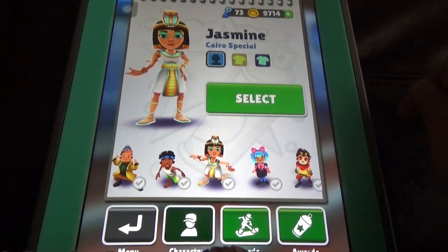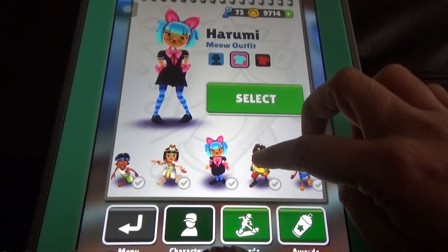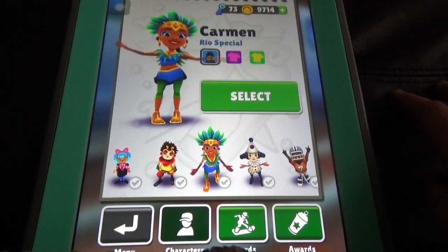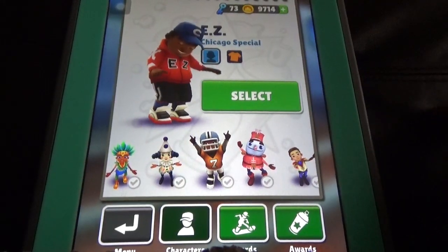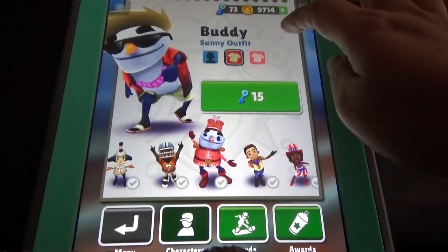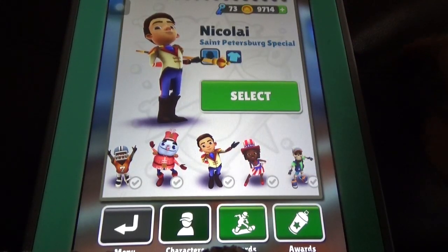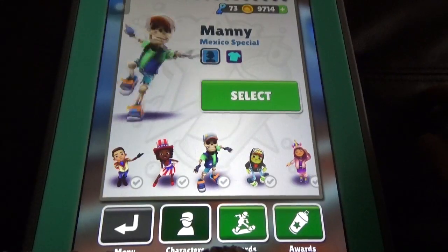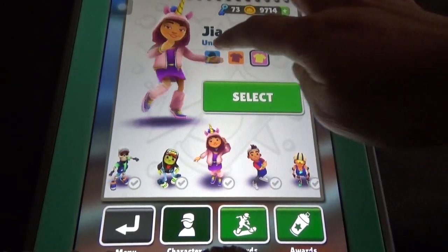Addison is the Sao Paulo special. She is the Cairo special. Jasmine and Harami — Tokyo special, I think. Sun is the Beijing special. Carmen is the Rio special. There's also a Paris special and a Chicago special character. There's a holiday special with special outfits. Saint Petersburg special, Nicolai, Washington DC special, Mexico special character, and John B. Jake is the Halloween special character.